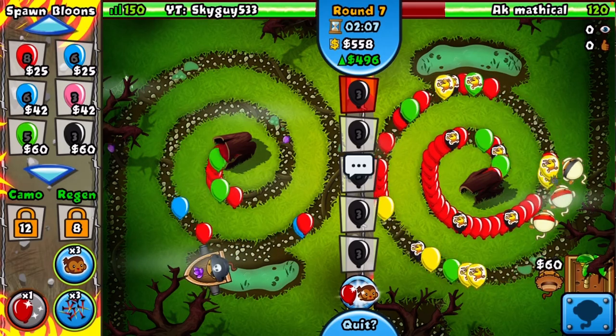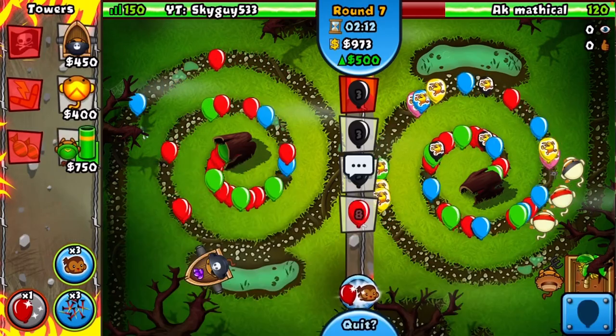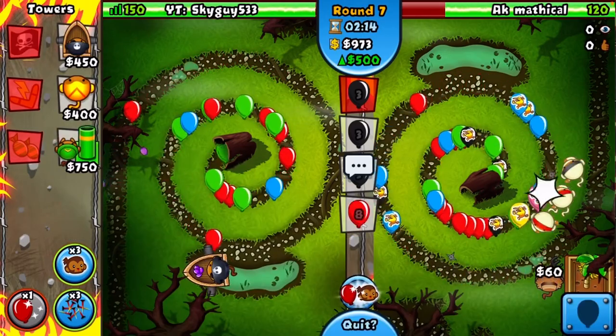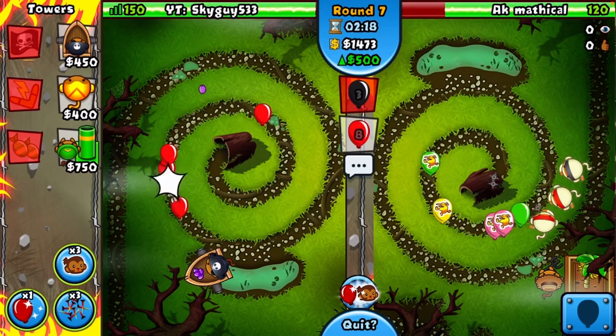This guy has two double shots, but this guy has three ninjas though — a lot of defense. I just have one Buccaneer. If he sends yellows next round I'll just get up a mortar. Let's see if he does.